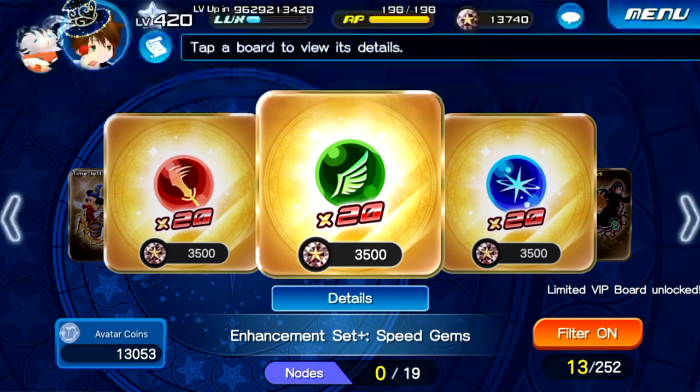In case you haven't logged in yet or you aren't aware, we just got a new permanent gem board within the game where each board costs 3,500 jewels, and within them you can get up to 20 of that respective gem — so you can get 20 power gems, speed gems, and magic gems for 3,500 jewels each. This is huge for Global because this is the first time we've ever gotten this amount of gems in a single board at once.